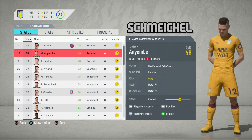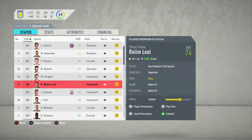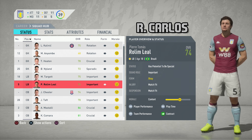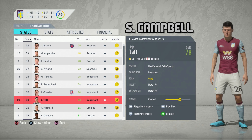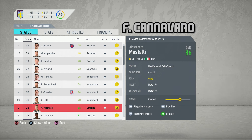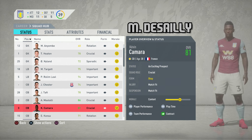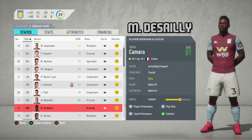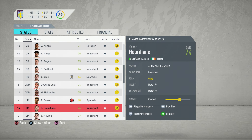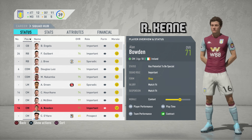Here are my examples. First up we have Peter Schmeichel's regen, 68 overall, potential to be special. Next up we have Roberto Carlos's regen, 74 overall, also has potential to be special. Sol Campbell's regen, also with potential to be special, an overall of 78. Fabio Cannavaro's regen, 86 overall, potential to be special. Marcel Desailly's regen is only an exciting prospect. Roy Keane's regen, 71 overall, potential to be special.